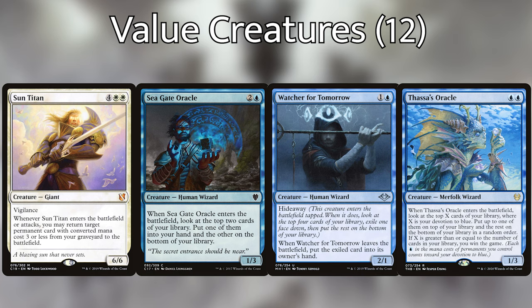We're then playing Sun Titan, Seagate Oracle, Watcher for Tomorrow, and Thassa's Oracle. Watcher for Tomorrow has Hideaway — it enters the battlefield tapped, you look at the top four cards of your library, exile one face down, and put the rest on the bottom. When Watcher for Tomorrow leaves the battlefield, you put the hidden card into your hand. Seagate Oracle lets us look at the top two cards of our library on entry, put one into our hand and one on the bottom. Sun Titan, when it enters or attacks, lets us return a permanent with CMC three or less from our graveyard to the battlefield. Thassa's Oracle lets us look at the top X cards of our library where X is our devotion to blue, put up to one on top and the rest on the bottom. And if X is greater than or equal to the number of cards in your library, you win the game — with how many cards we'll be drawing, Thassa's Oracle is a very real win condition.